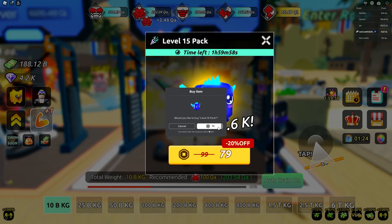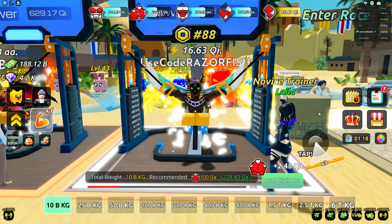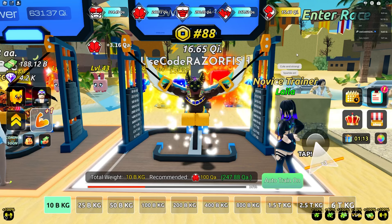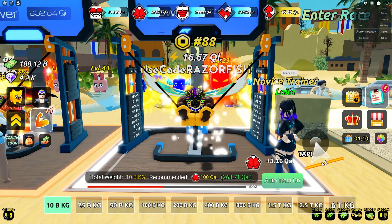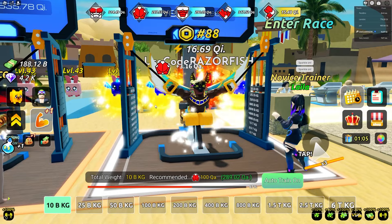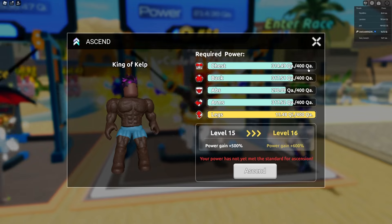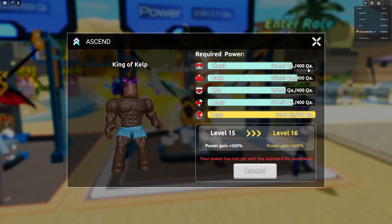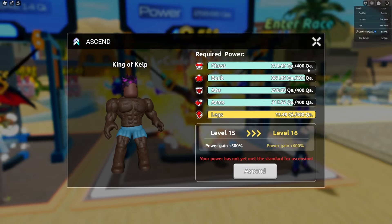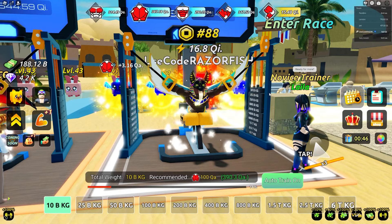I got that pack - equip that, and now I'm getting 3.16 qa, a very big difference. Now I can get all my back strength grinding going. I need at least 400, so I'll grind at least 500 qa for all types of strength so I can stay in this gym. If I want to move to the next gym I'll obviously need aa, which isn't gonna happen right now.